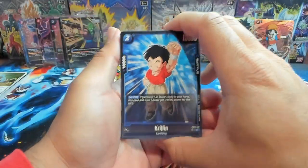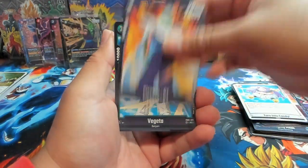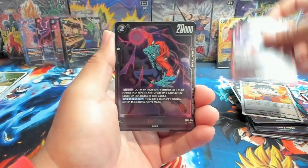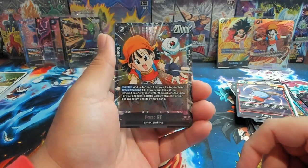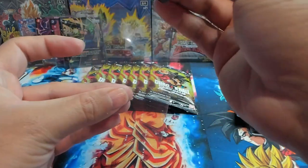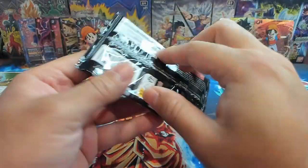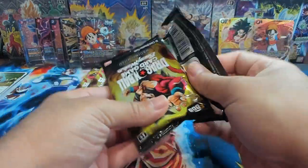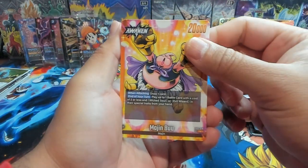We have Days of Training, Zariah as first rare. Speaking of Pan, we have Pan GT — not alt art, that's the regular art — alt art's in the back. That's awesome. So we now have six SRs and two alt art slash secret rares. I think we might get one more alt art. We may potentially get one more, so we'll see — but we won't get anything in this pack because we have a Majin Boo leader.